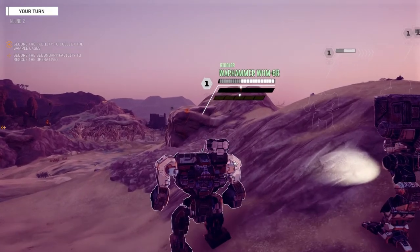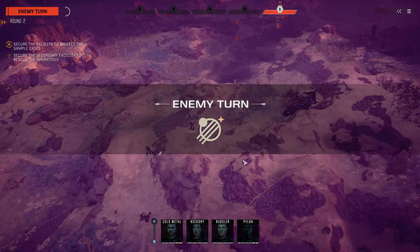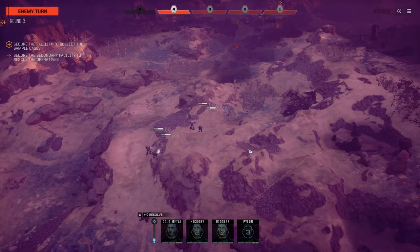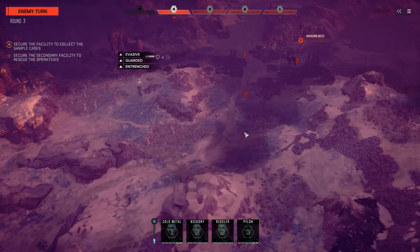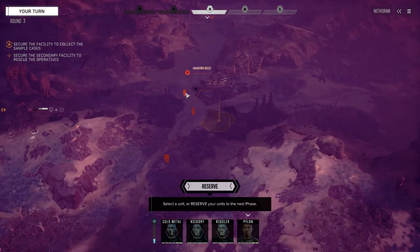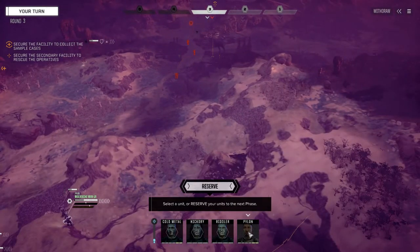Our heat's mostly flush but we do have a lot of weapons, so the thing we have to worry about is overheating a lot. Clans don't really have that problem too much — they usually have pretty good heat sinking. So we've got two mediums, two lights, a medium, and a heavy. That's actually good for us. Jenner 2C — that's not good for us, I don't like those things.